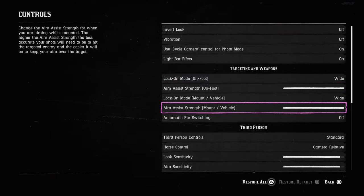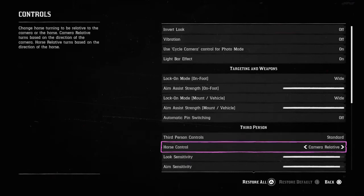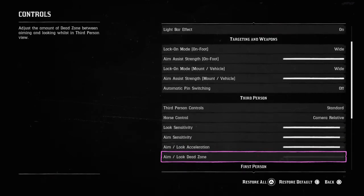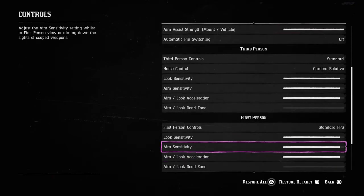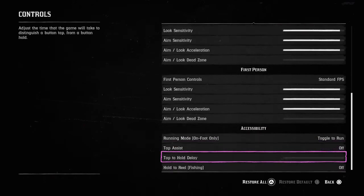My aim assist strength is full, aim assist on mount and vehicle is full, automatic pin switching is off, and third-person controls are standard. I've turned the camera relative look sensitivity down a bit. I'm not much of a third-person player sometimes — I like to go first person for realism. The aim and look dead zone I have turned all the way down, and I have standard FPS settings for first person.